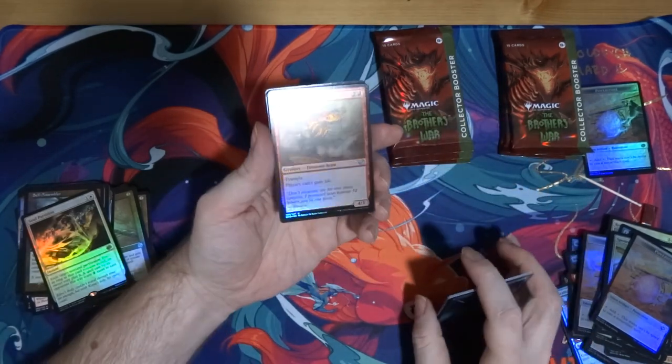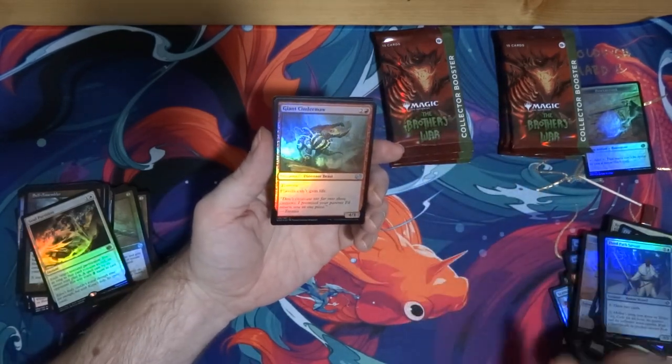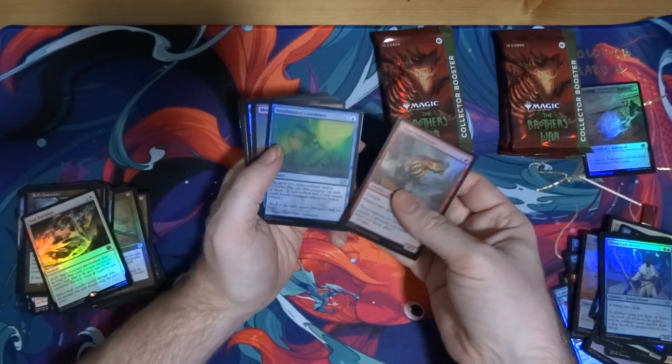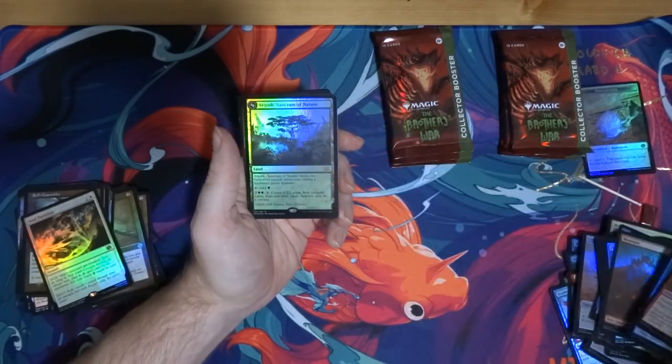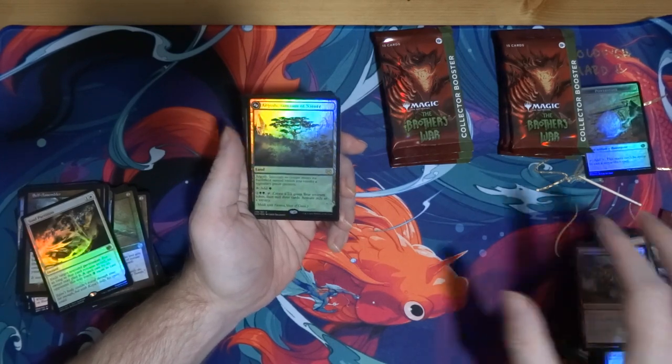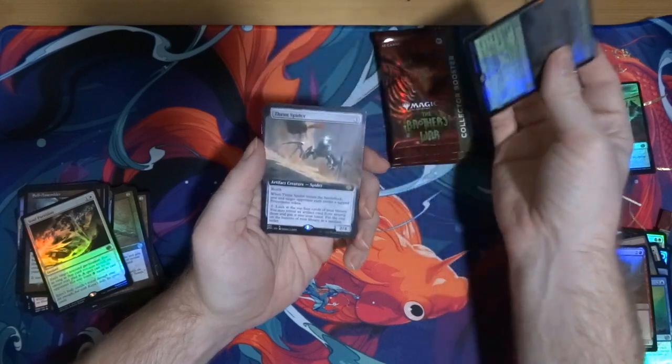Oh my god — this thing is ridiculous. For three mana it's a 4/3 trample and players can't gain life — that's bonkers. Argoth — okay. I got Titania in my limited pool at the pre-release, so now I can actually put her together.